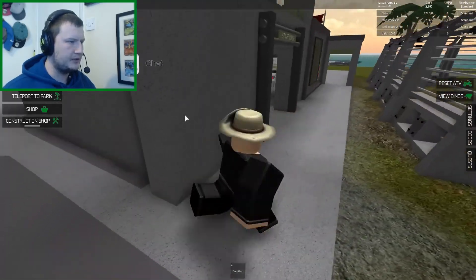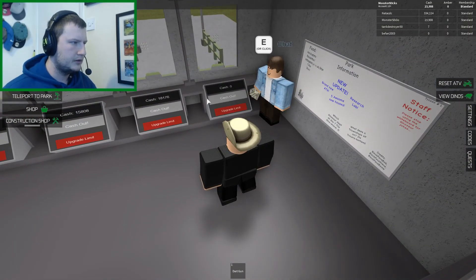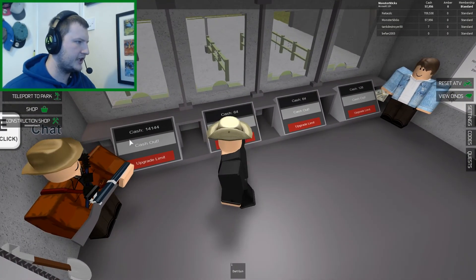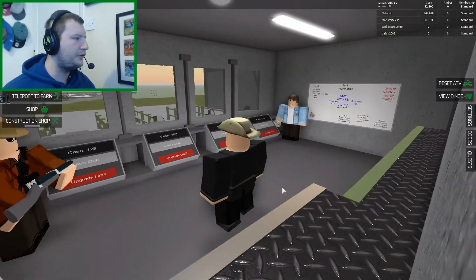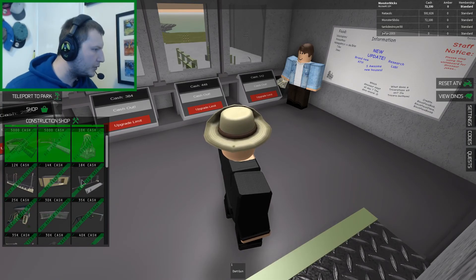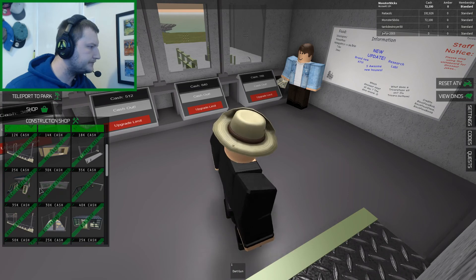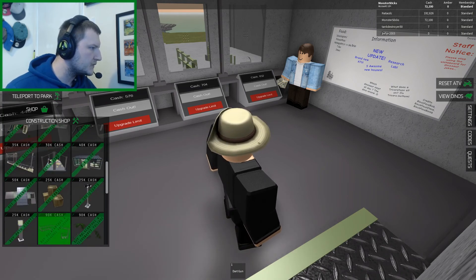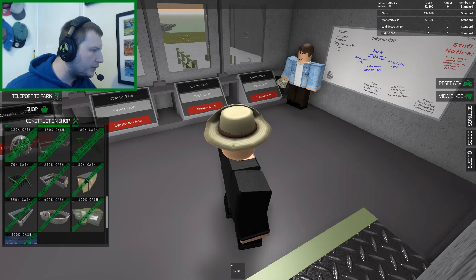How do I get back into this building? Here we go. Cash out, cash out, cash out and cash out. What's that bring us? 72,000 — that's actually not too bad, that's quite a lot. Let's see what we can get: a food hut, a fence section, main gate...